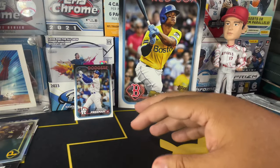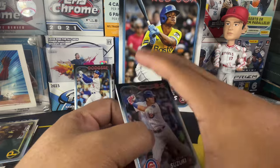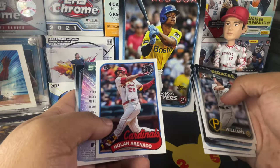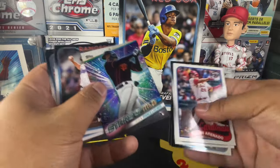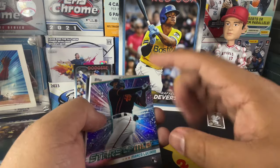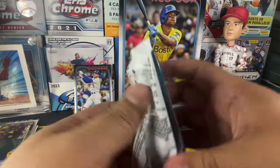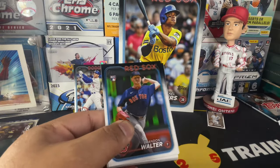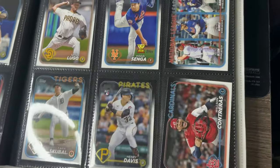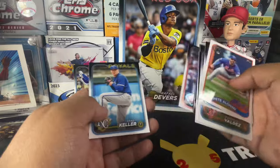I'm probably going to start a chase for a different set, maybe the inserts, because I know I don't have all of them yet. We got a nice Nolan Arenado and a Marco Luciano. Marco Luciano doesn't have that many cards — or it's one of those guys that doesn't have a lot of rookie cards. I think I heard a breaker talk about how some rookies didn't have base cards, but I could be wrong. We got another nice Fernando Tatis right there — he's been popping up everywhere. Pete Alonso and a Yordan Alvarez Stars of the MLB as well.